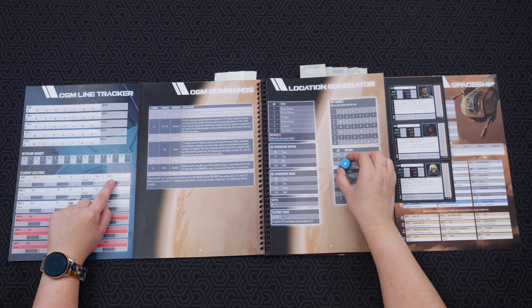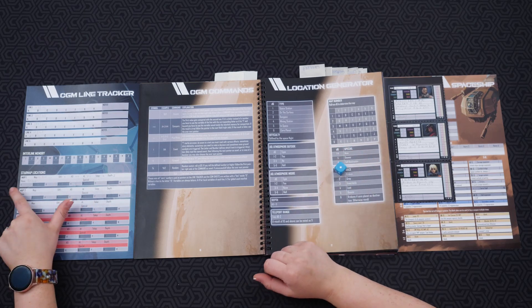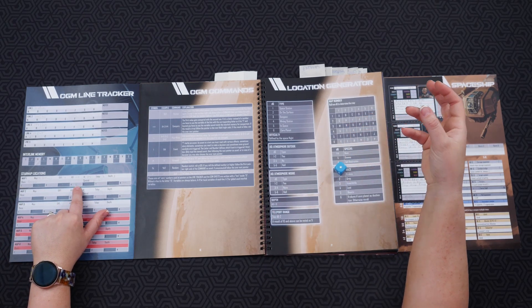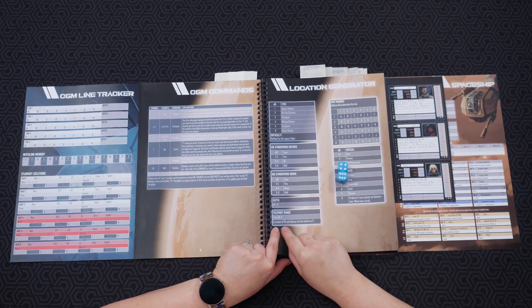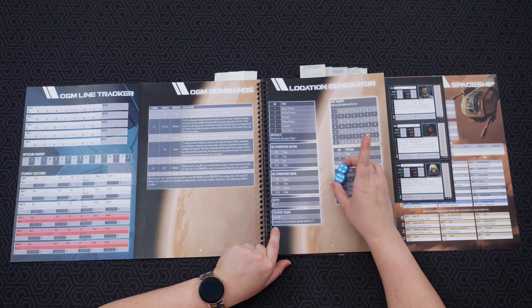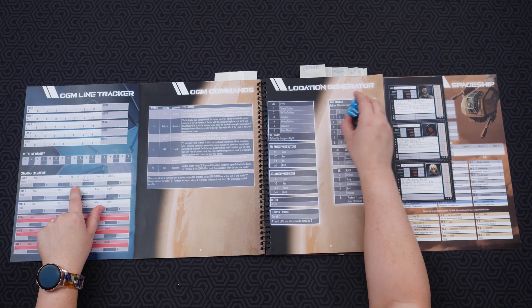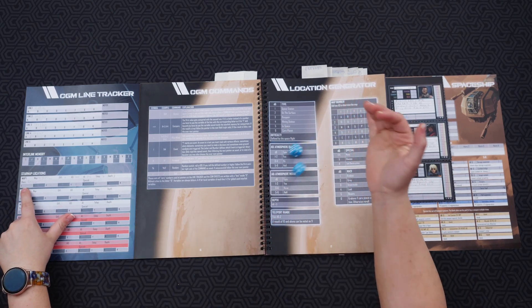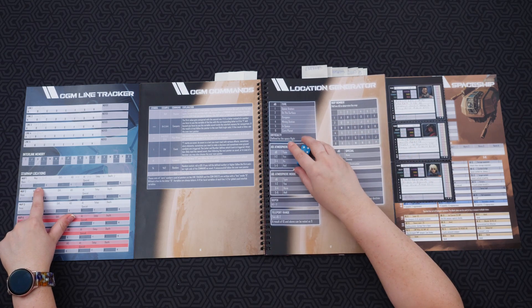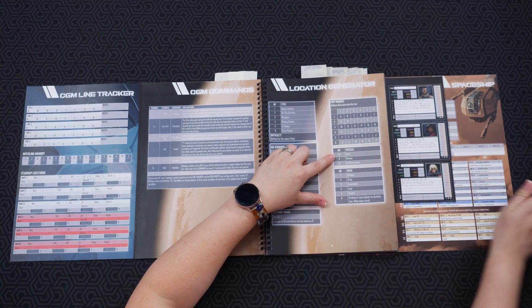Then you roll for depth — a 1 means you add 3, so that would be 4. These numbers represent the sections for the maps you'll be visiting on the planet. Last time I got a 5 from rolling a 2. Then you roll for teleport range using 2d6s — a 6 and a 4 gives a result of 10, and 10 and above is noted as 9. Once you figure out your depth and how many maps you'll be visiting, you roll 2d6s again for each slot — for example, a J in the first slot and a T in the second.